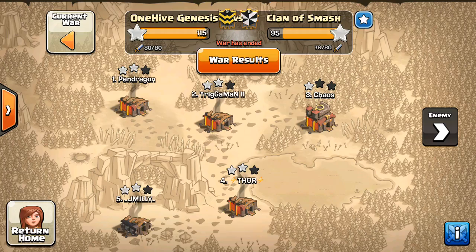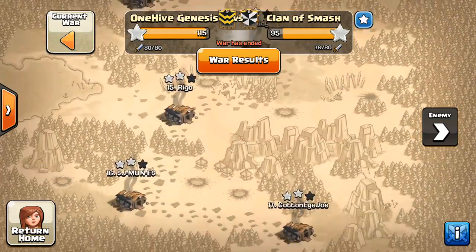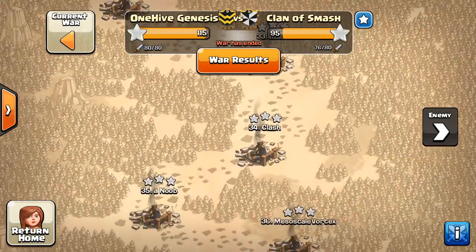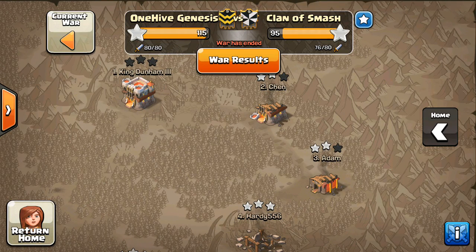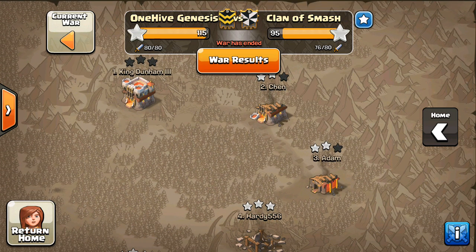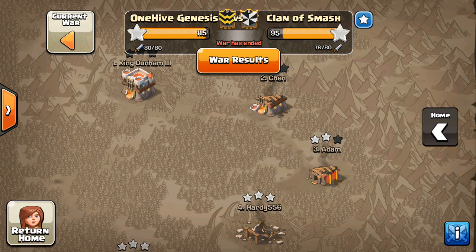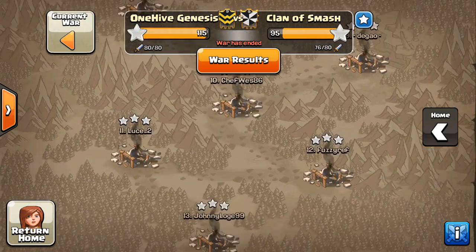Kind of a few tiers below us, Clan of Smash — 10s with 2-star, got a handful of 3-stars on our 9s, but for the most part just got the lower bases 3-starred. We had 2-stars in most of the top ones; obviously we could have probably gotten the 2-star in number 1 had it been a little bit closer and we needed the stars, but people were just trying for 3-stars on these two bases. Don't always need to get the maximum stars — some of these wars you just want to practice it out.